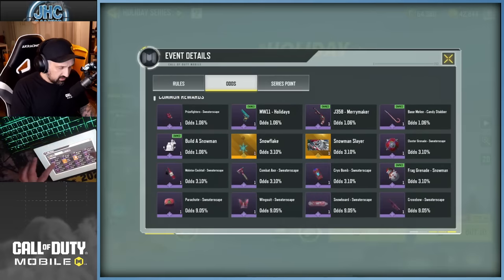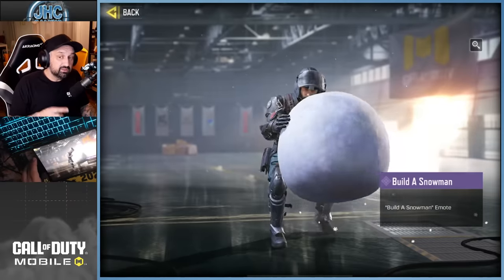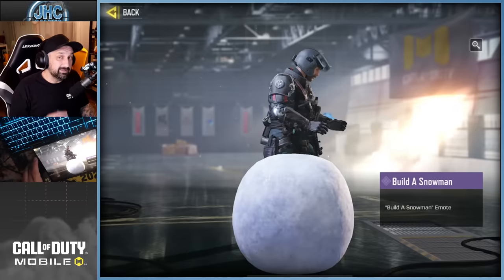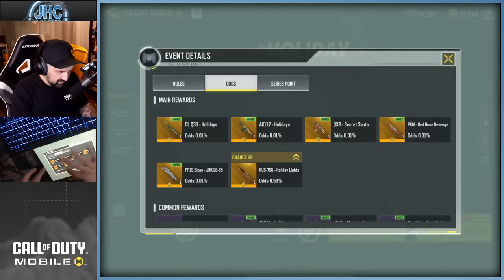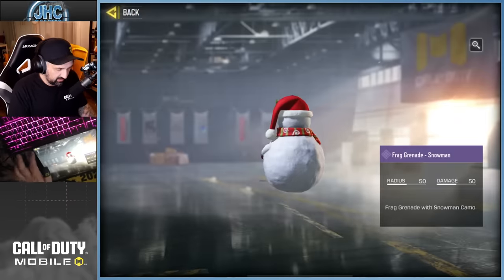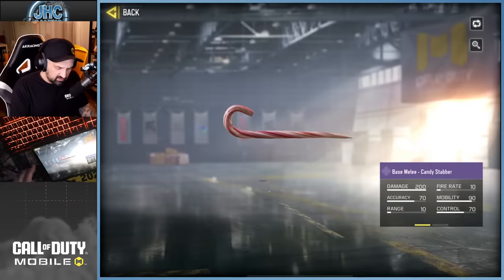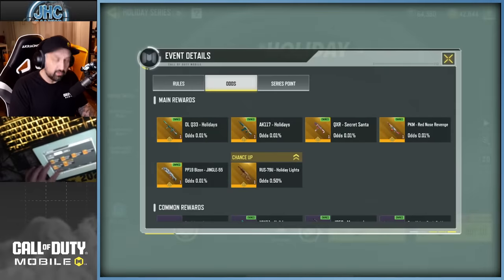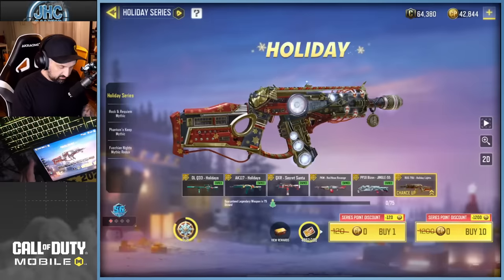I checked the rest of the draw — there's an emote, and last time on the Halloween draw the emote was the last item I got. There are a couple of epics I don't have. They also brought back the frag grenade with an explosion effect, and the base melee candy stabber. Some pretty cool stuff from past years.